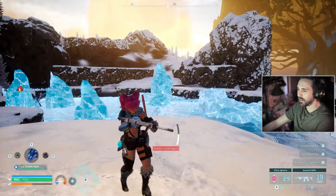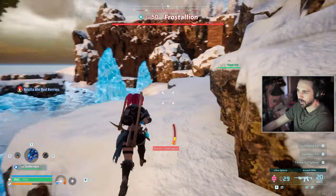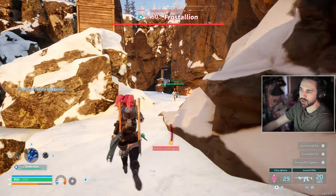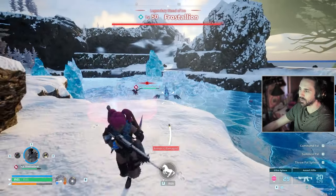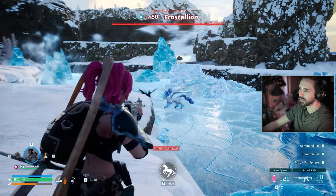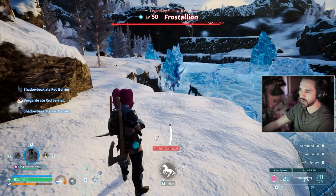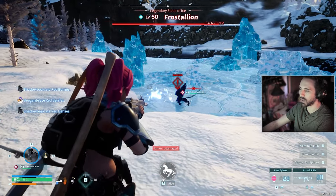I grabbed aggro. If you have a friend you're trying to level up who's a lower level, you're going to want them to shoot the boss later in the fight rather than right away. When he gets close to the cliff, he will no longer be able to hit you with most of his moves because the cliff blocks a lot of that.